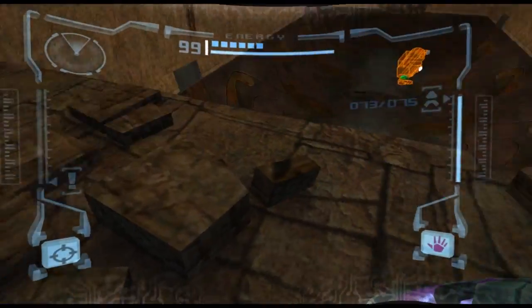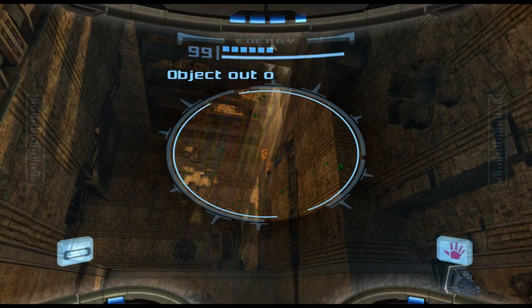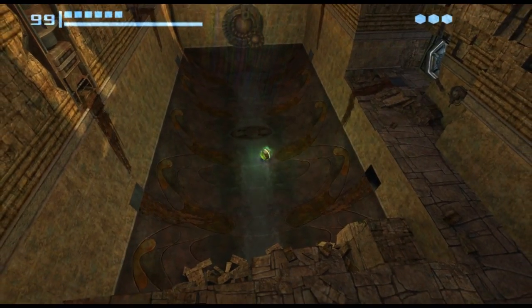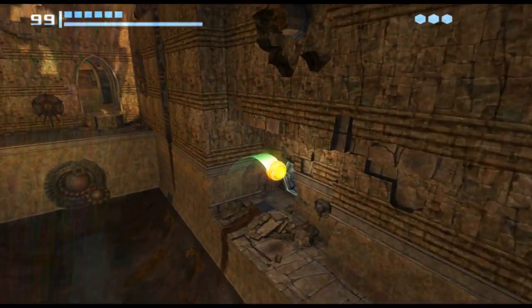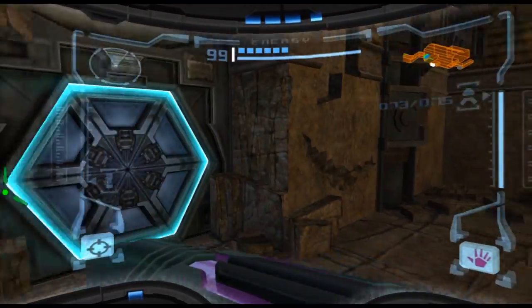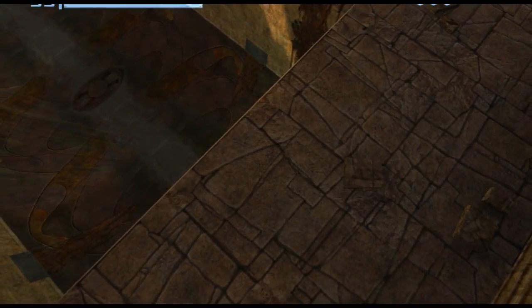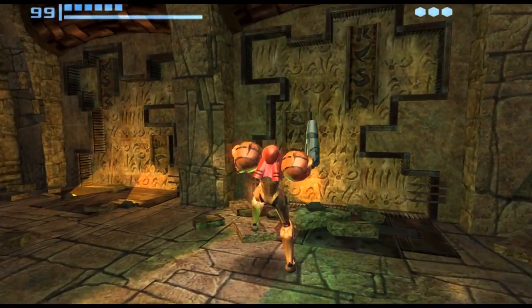Can you hear an upgrade in here? We haven't been in here before — where is this? The Crossway. There's a rail system up there. Looks like we're going to need to be using our boost ball. We can't get through the white doors. Oh, this is the light. Ooh, Chozo entries — what have we got? Chozo script translated.